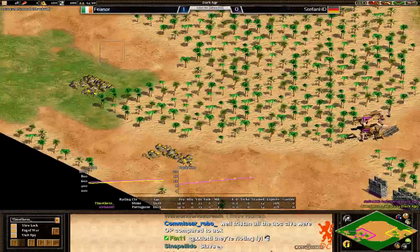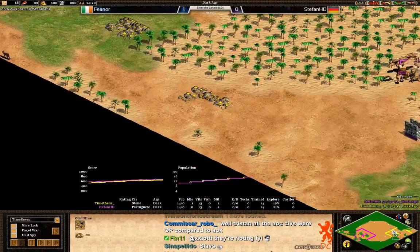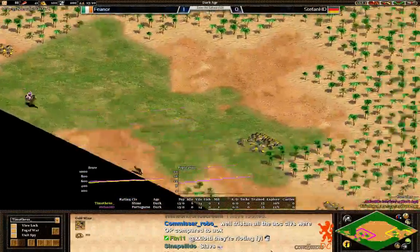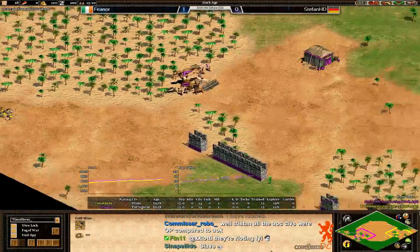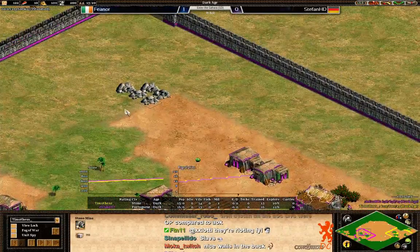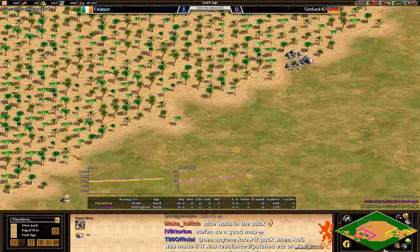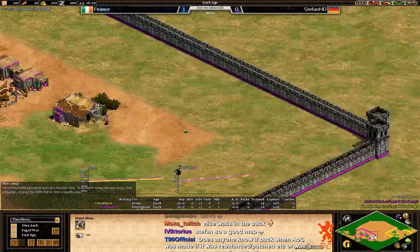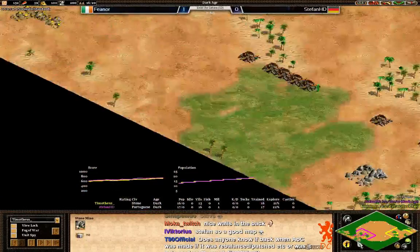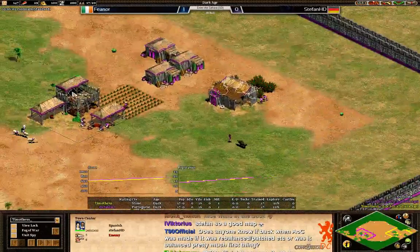This gold is in the back, this gold is in the back, and he even has a third gold in the back as well. So that's a really good map for Stefan — the last map wasn't great, but this map is definitely looking better for him. All gold is inside of the walls, and stone is also not too far forward, so you can use it as well to get a castle up for the conquistadors. All stone and all gold are inside of the walls — you don't see that too often.